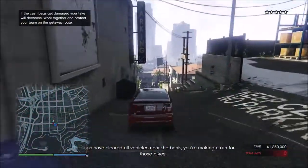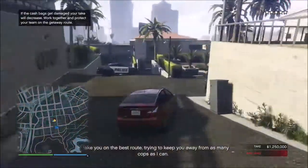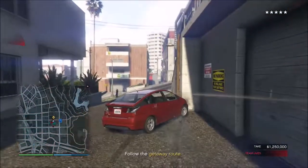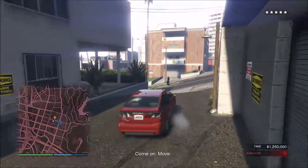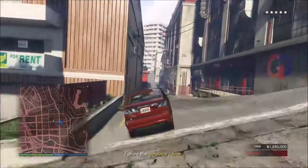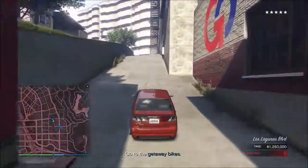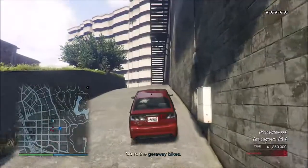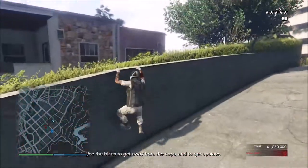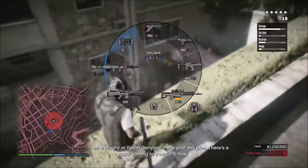You're hitting the checkpoints as you go through the alley — make sure not to miss any or you'll have to turn around. Once that's done, all you've got left to do is come down, blow the bikes up, and kill yourself. It's a pretty easy glitch and it works whether you're doing the elite challenge or not.